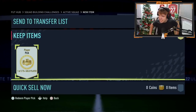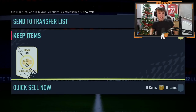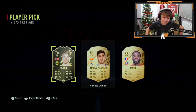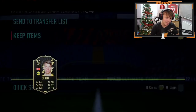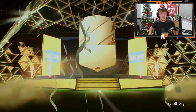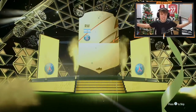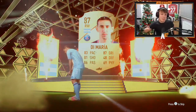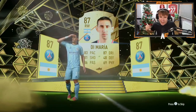Shout out to Callum — he's got a player pick and the 85 plus as well. His player pick is a 76 rated in-form, which isn't too bad. His 85 plus — come on, Team of the Group Stage — it's showing 86 to 88 again. I thought it was going to be Messi but it's De Maria because it was 86 to 88. Get rid of that feature.